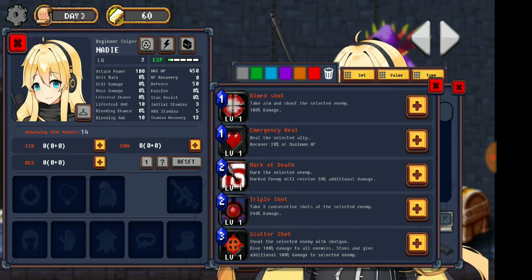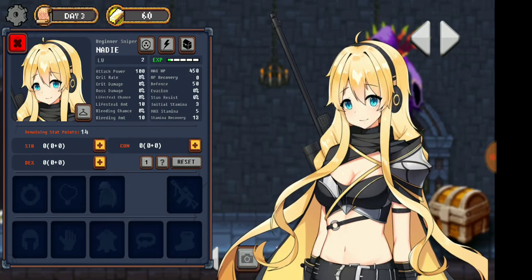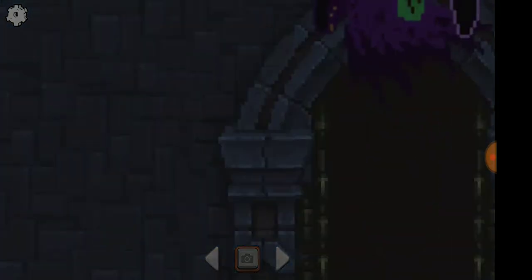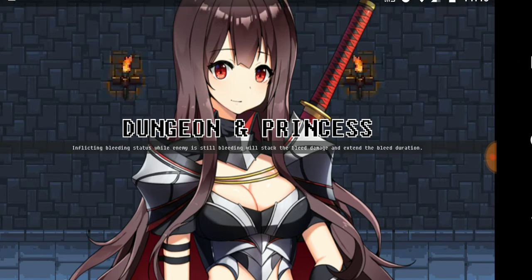So you aim and shoot at the selected enemy. You heal. Mark enemy will receive 30% additional damage. Triple shot — hit the enemy three times. And the last one hits all enemies and causes stun. Oh, it's a shotgun! All right, we should get the gist of it now. Weird game so far.